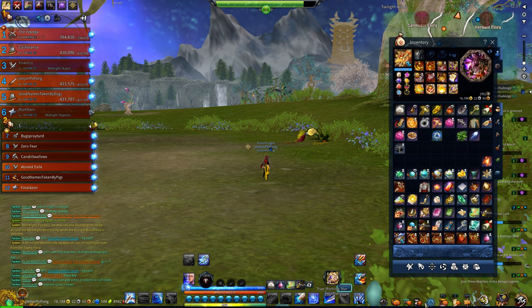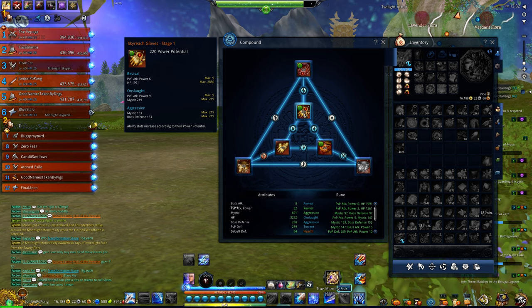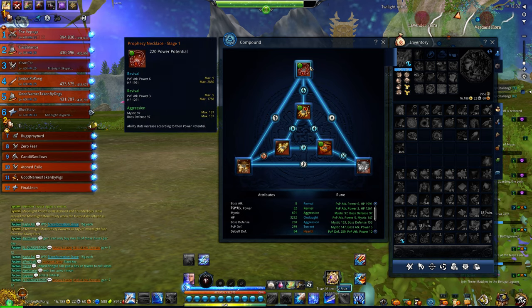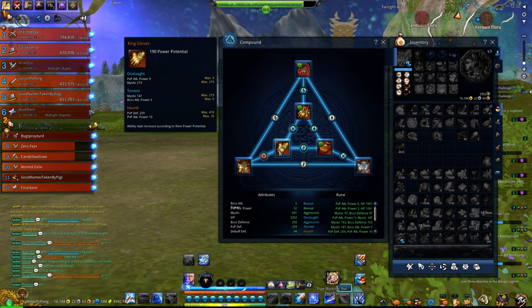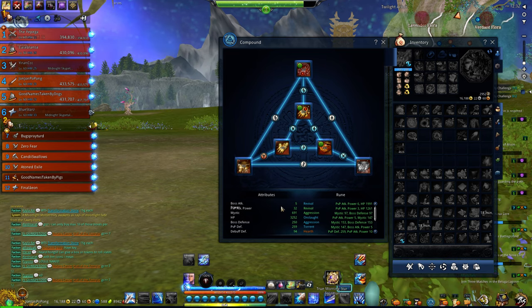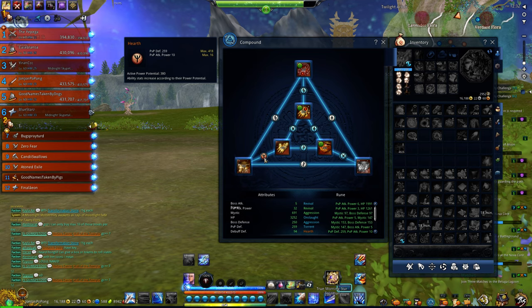So the compound system: you hit that and you're going to put in accessories. You can see like these Skyreach gloves — they give 220 power potential. The Prophecy necklace is also 220 from that tier. King Glau is 190. You can see the stats I'm getting here from the etchings. The etchings are random.